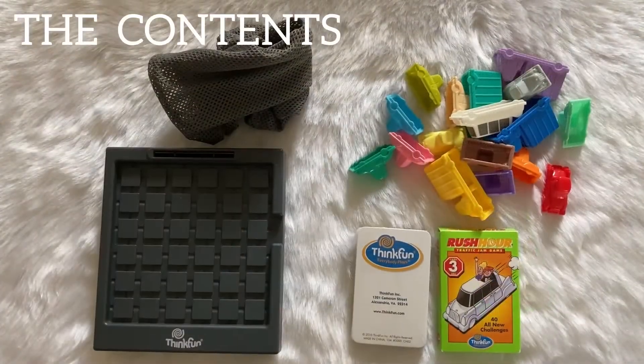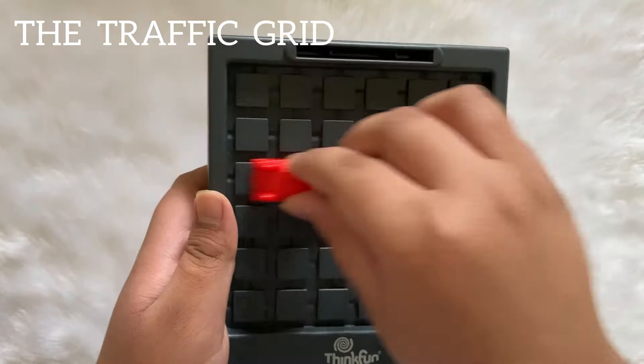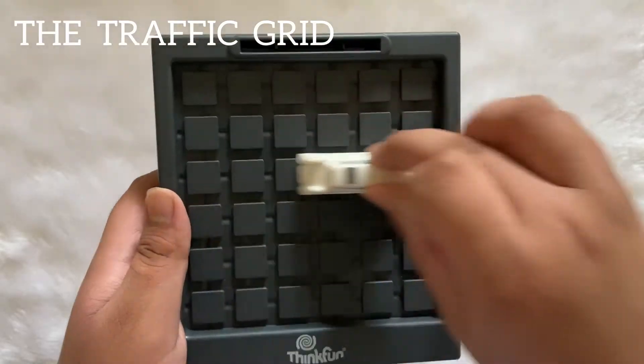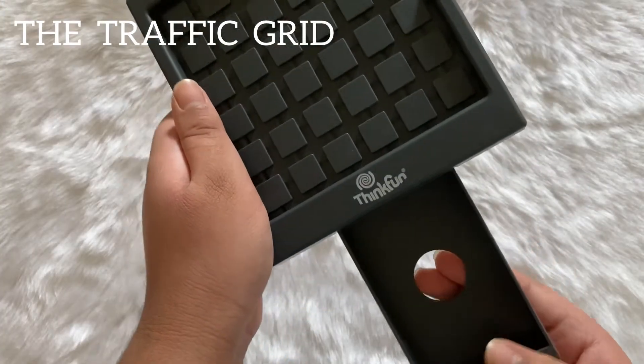It comes with the traffic grid, two sets of challenge cards, 17 vehicles, and a game go bag. This is the traffic grid. The main car will always be on the third lane and will only move forward and backward. It cannot shift lanes or move diagonally. This is the exit point.